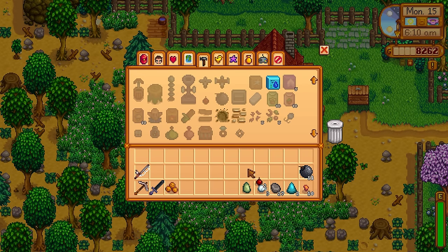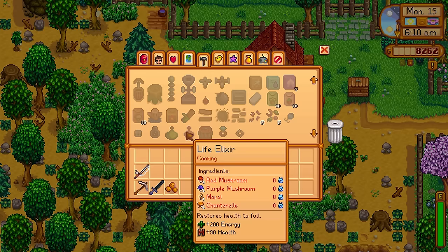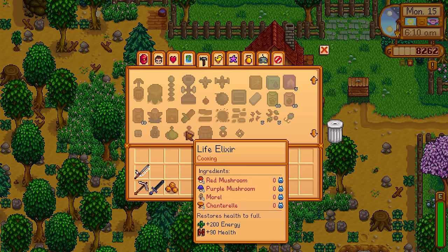You will occasionally come across copper and iron in the Skull Caverns, so if you do run out of bombs, do not worry — you can make more bombs as you go along. For the life elixir, you need a red and purple mushroom, a morel, and a chanterelle. You can get all of those using mushroom logs, and I'll show you some cool mushroom log setups in a few minutes.